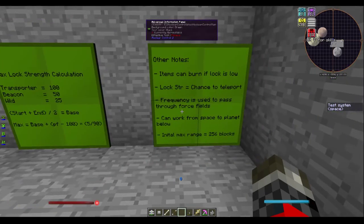Some basic last notes: items can burn if the lock is too low. The lock strength equals your chance to teleport — so even if you have a 65% lock, that is only a 65% chance of actually being teleported. The frequency of the tuning fork applied to the core allows you to pass through force fields. If you have a force field around your base and want to teleport out, you will need to set the force field frequency to the same frequency as your teleporter core.